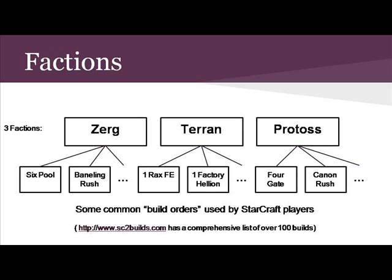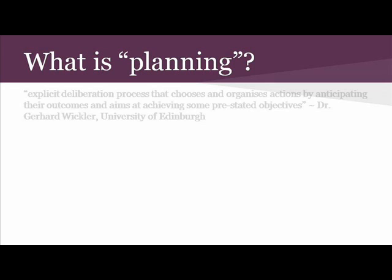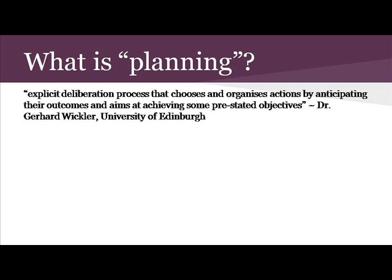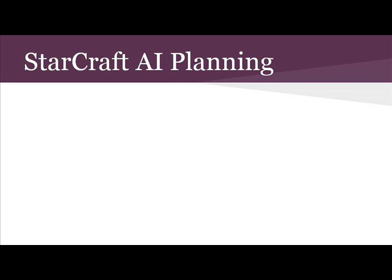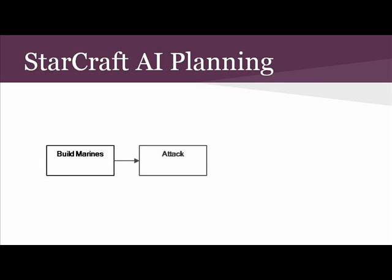This is where AI planning comes into play. Dr Gerhard Winkler of the University of Edinburgh defines planning as the explicit deliberation process that chooses and organises actions by anticipating their outcomes and aims at achieving some pre-stated objectives. AI planning is the computational study of this deliberation process. To put this into our StarCraft context, our AI will need to choose and organise its actions based on what their outcomes will be in order to achieve the objective of winning. For example, the AI may choose to take the action of building marines or tanks. The effect of building marines or tanks means that the AI will be able to attack the opponent. Attacking the opponent and defeating them results in achieving the objective of winning the game.